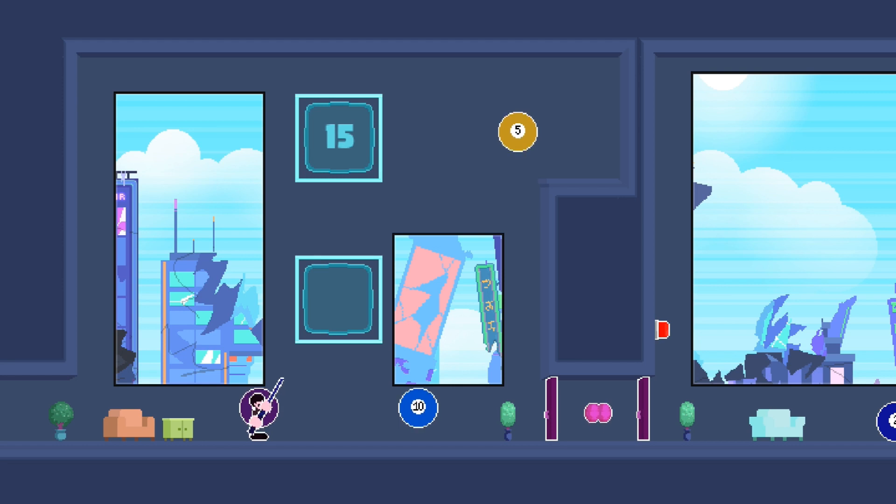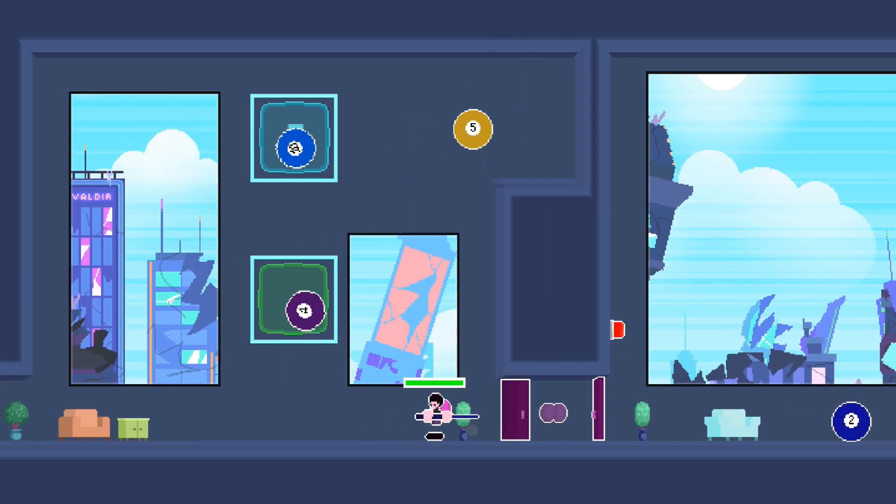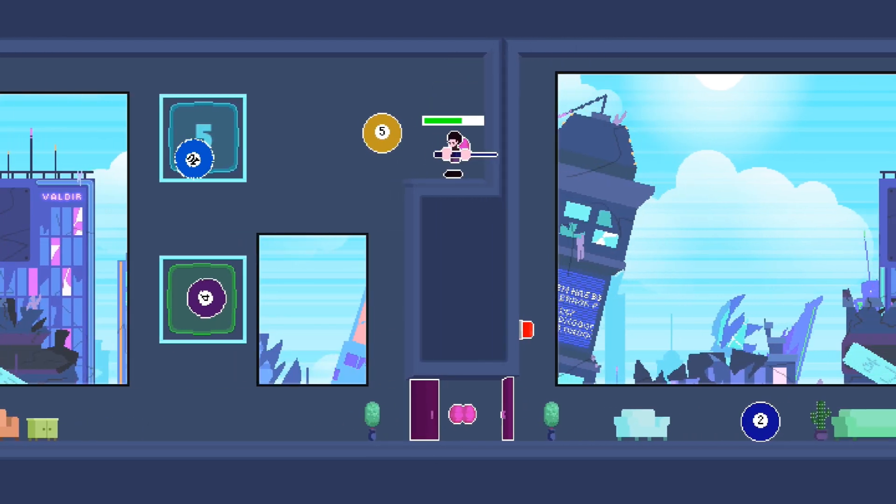So on the next level here, shoot the first ball into the bottom square, and then from there we're going to bank shot the 10 ball off the wall there, up into the square at the top, and then that'll open up the door and you can pick up the jet pack.